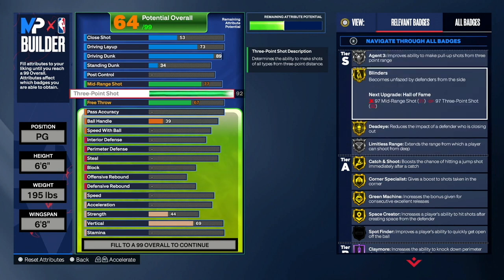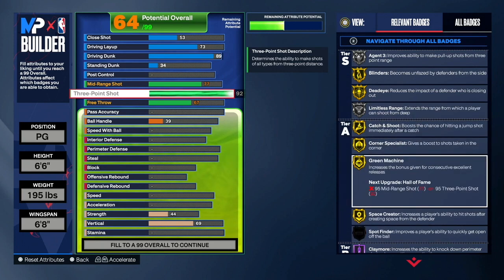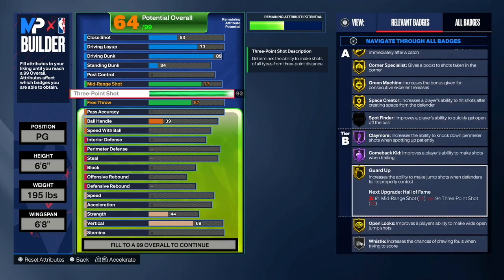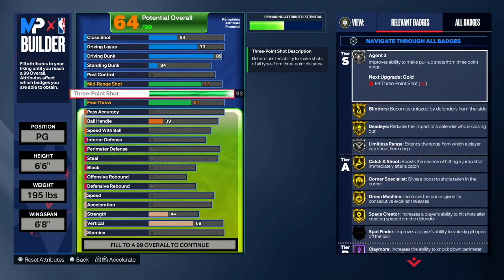We also get Blinders on gold. Blinders is a great badge, especially if you don't have Crab. Deadeye on gold, Limitless Range on silver — which is very good so you can shoot from deep and green consistently. Catch and Shoot gold, Corner Specialist gold, Green Machine gold — Green Machine is a very good badge this year, you definitely want that on your builds. We get Space Creator on gold, Claymore on hall of fame, Guard Up on gold, and Open Looks on gold, which is very important. Open Looks helps you make and green your wide open shots.